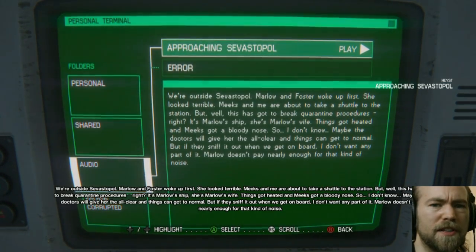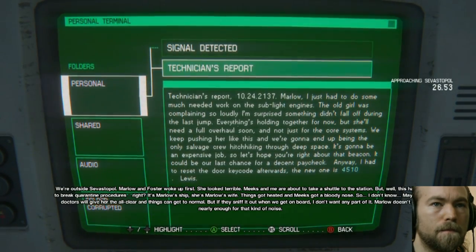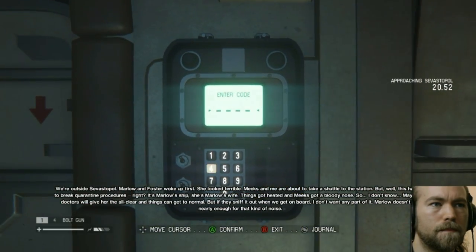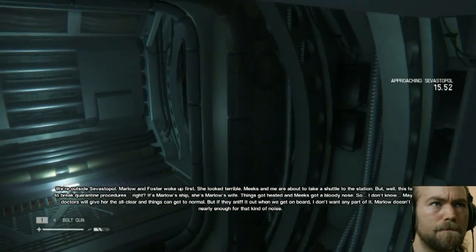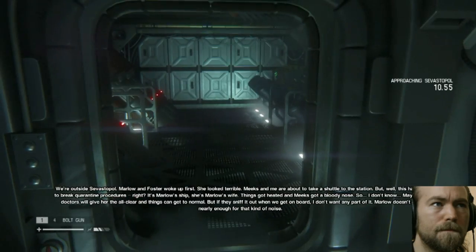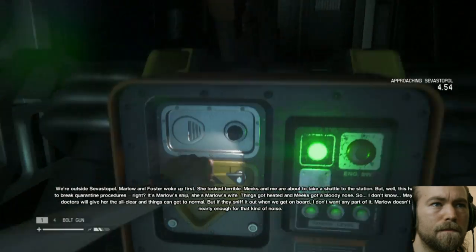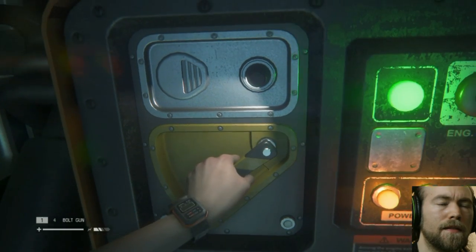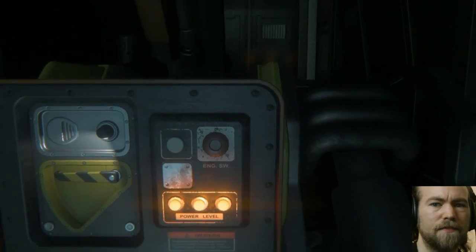Marlow had an even better idea: extrapolate the path of the flight recorder to try to find the wreck of the Nostromo. We got lucky — found a distress signal and now we're following it. This is it, I can feel it in my bones. You always said you'd do right by me. Marlow and Foster woke up first. Meeks and me are about to take a shuttle to the station. But this has got to break quarantine procedures, right? It's Marlow's ship — she's Marlow's wife. Things got heated and Meeks got a bloody nose. Maybe the doctors will give her the all-clear. But if they sniff it out when we get on board, I don't want any part of it. Marlow doesn't pay me nearly enough for that kind of noise.